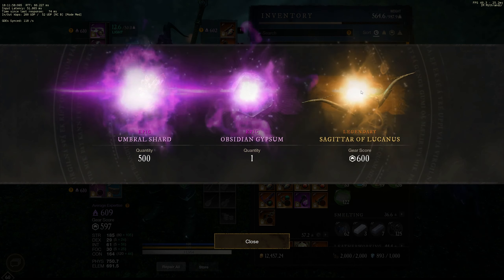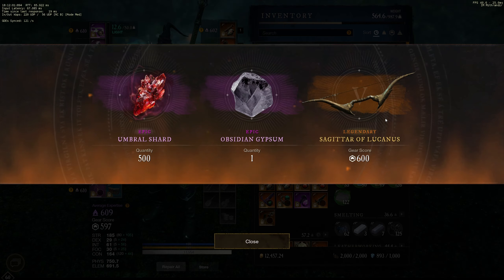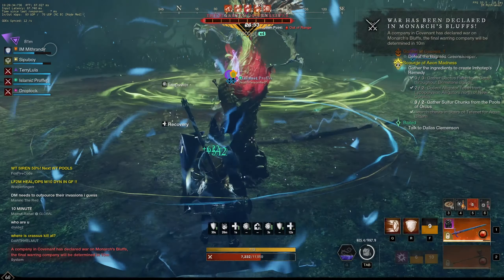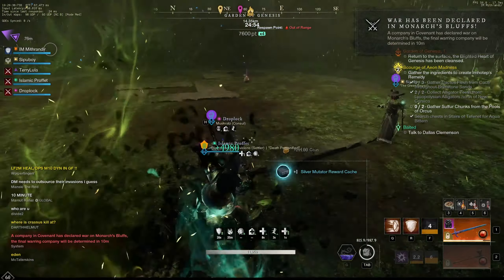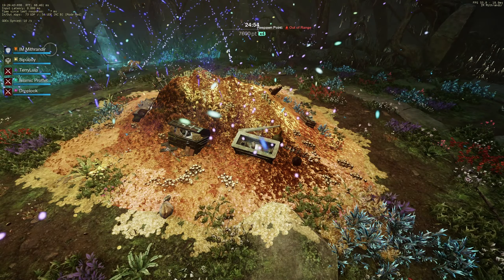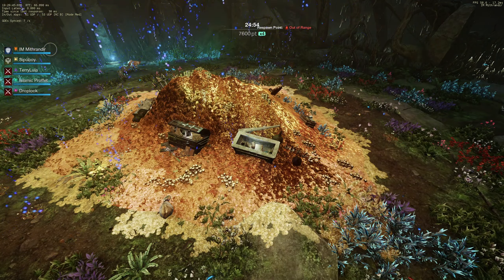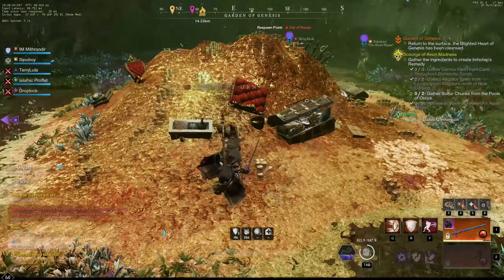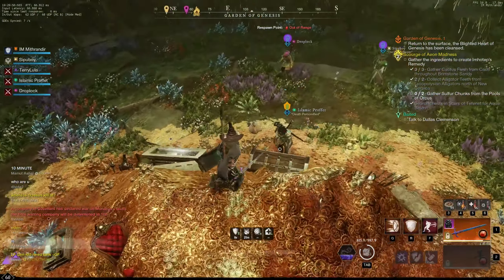Let's check the last one - we got a bow. The Sagittur of Lucanus: keen, vorpal, and keenly jagged. Honestly, that's not a bad bow. That's a silver run overall - we had a couple of false starts today, but I'll take it. Let's see if we got anything good.